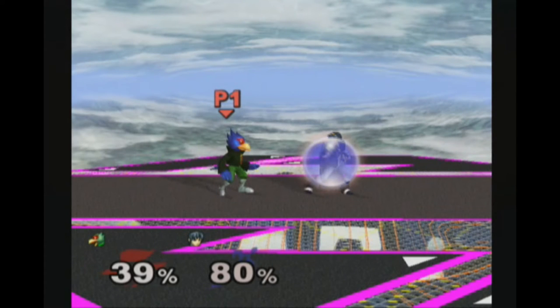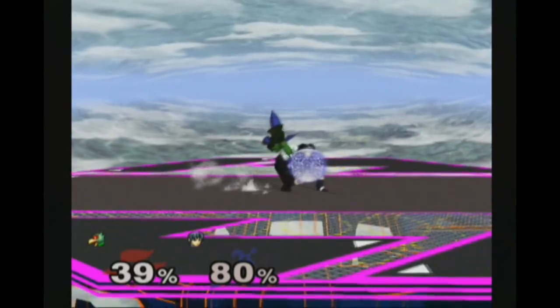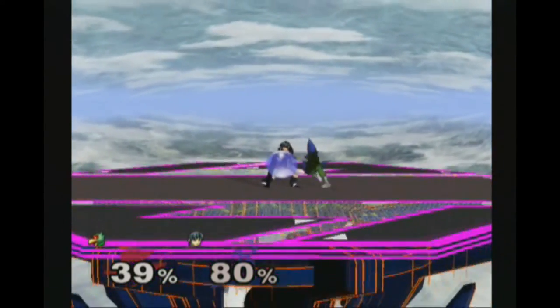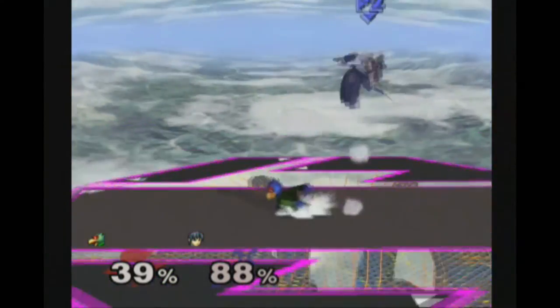In this other example, I noticed that Marth has been shield grabbing my approaches a lot. So I go for the scrubby-esque down air, but by crossing over Marth's shield, I'm outside of his grab range. He still goes for the shield grab, and I get a free shine on him.